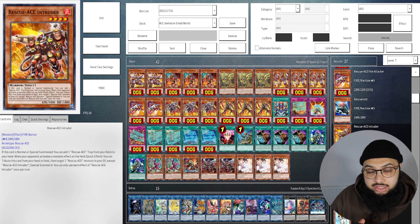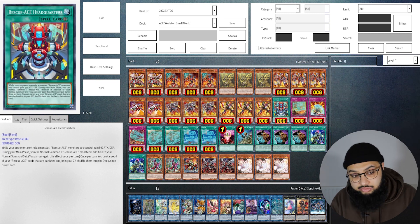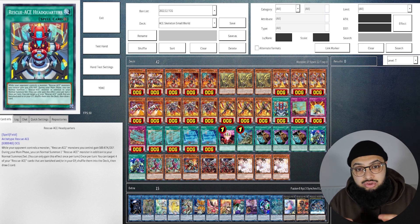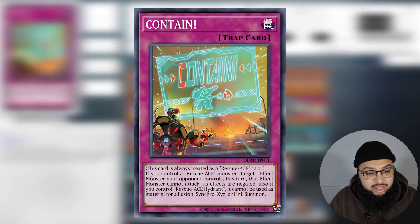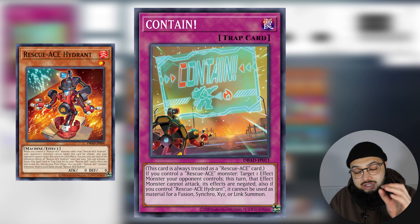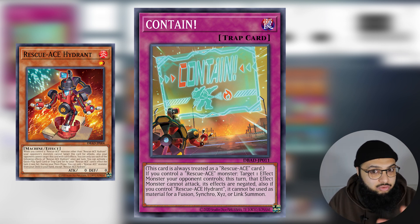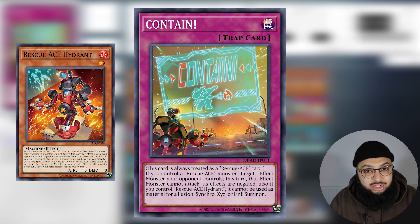We don't run Rescue-ACE Intruder because we don't really want to search our traps — we want to find them with Turbulence. Also the grave effect to summon is not as good as you think, since you're also banishing them to summon Turbulence. Rescue-ACE HQ, the field spell, has a double summon effect giving you an extra normal summon for your Rescue-ACEs. It can also essentially negate an opponent's monster effect, and if Hydrant is on the field that monster can't be used as material for anything — really strong in matchups like Sky Striker.